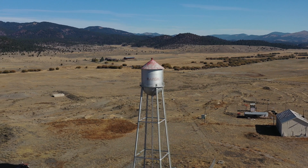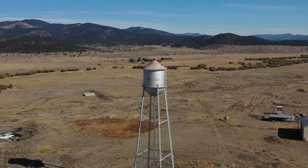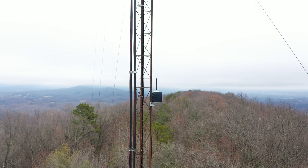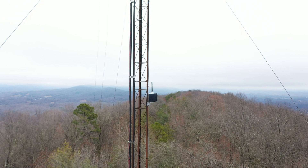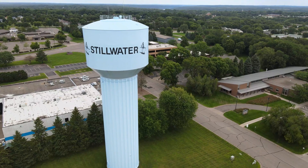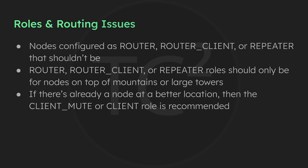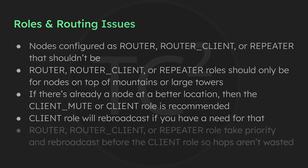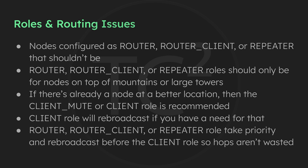Having a node on top of your house and looking at the available roles, some people may naturally select router or repeater since that sounds like the best option, which is understandable. This is not the case however — router or repeater should really only be for nodes on top of mountains or large towers that have the ability to significantly contribute to the mesh. Even if you have a water tower in town covering the entire town, if there are nodes on top of mountains covering multiple towns, it's best to have those be the routers and the water tower node set up as the client role. Many people don't realize that the client role will also rebroadcast like routers and repeaters do. The biggest difference is routers and repeaters take priority and rebroadcast before nodes using the client role.